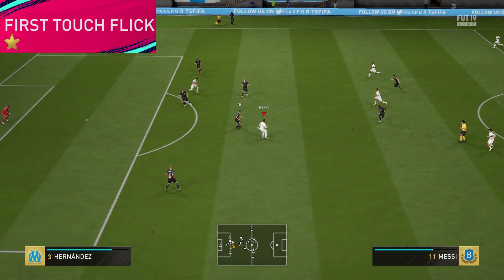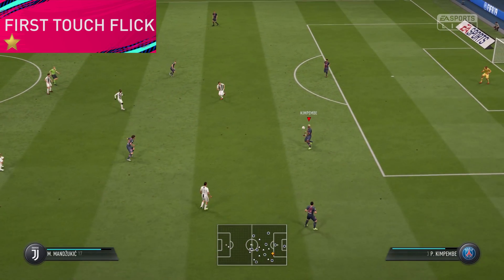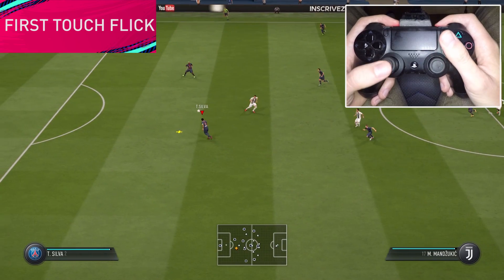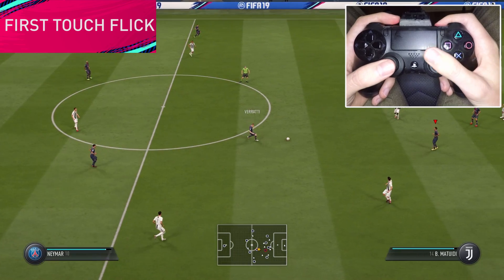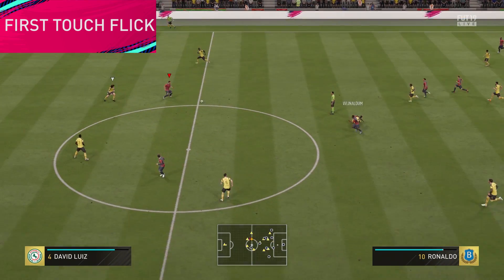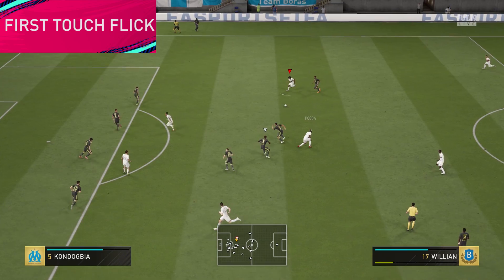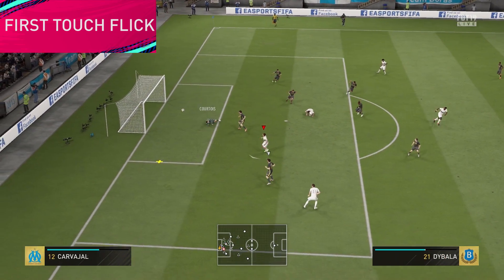Moving over to the First Touch Flick, which I also talked about in a previous video. This makes FIFA 19 into some kind of Shoga Benito FIFA Street Edition and I like it. The first touch flick is very easy. You only have to flick the right stick in the direction you want to go. And if you hold instead of flicking it, the touch will be longer. This can be used as a skill move against a rushing defender. The first touch flick can be very useful around the box to flick the ball up and lay up for a perfect volley. We all know how efficient volleys and overhead kicks are in FIFA 19.